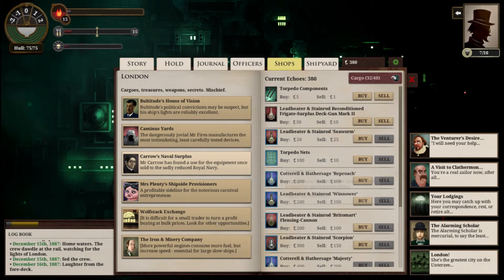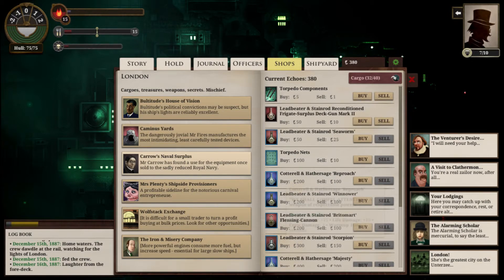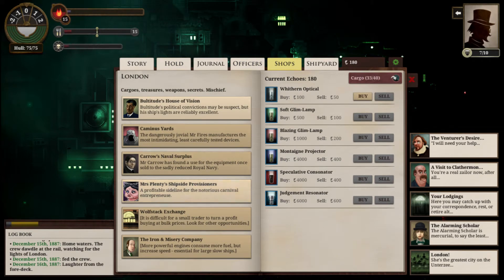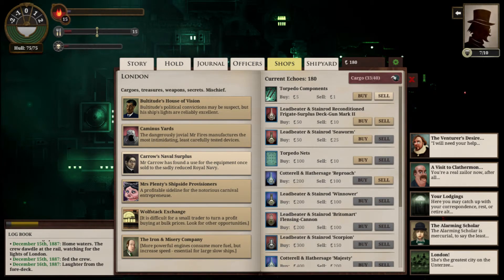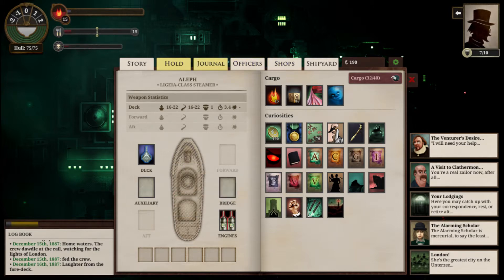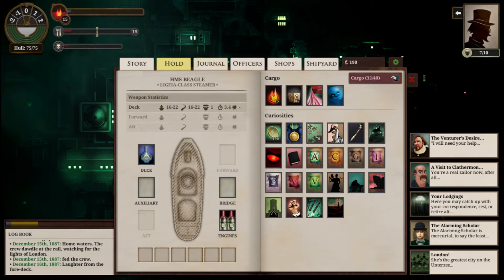And this time I am going to get that upgraded deck gun. I should be able to sell the old one. I could sell torpedo components, but someday I'm going to have one, so best to keep it for then. It would let me sell my only gun? Oh cool, I can rename my ship. The HMS Beagle — yeah, Darwin's ship. A little explorer. I like it.